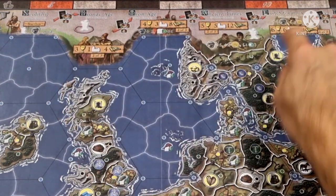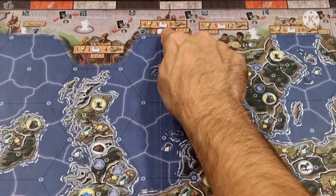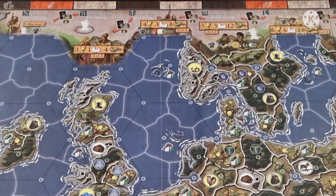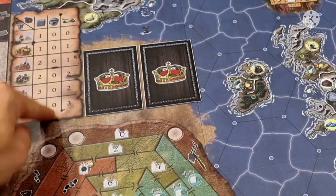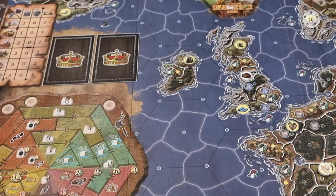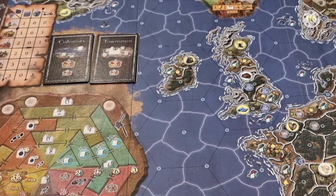This is the era track that allows you to perform a revolution action if you have the required goods, cities and improvements, and also provides you with additional bonuses for advancement. This area represents turn order, which is decided based on the reverse order of the victory point track. And here is the barbarian chart that dictates how tough the barbarians are in battle.